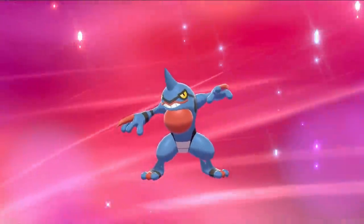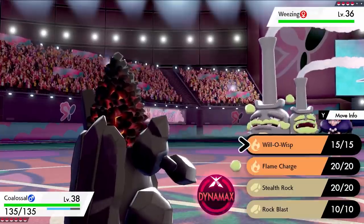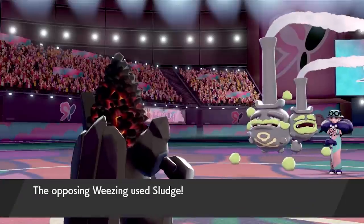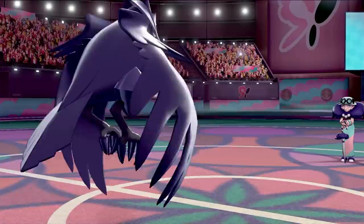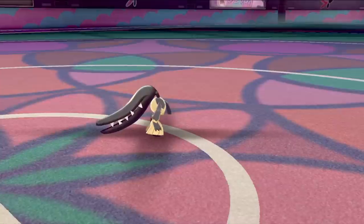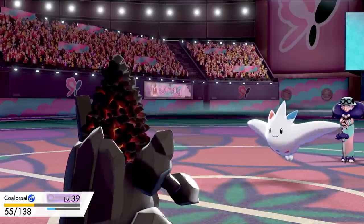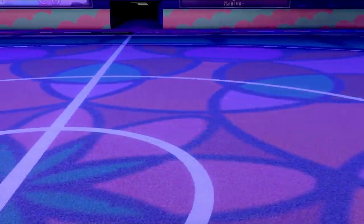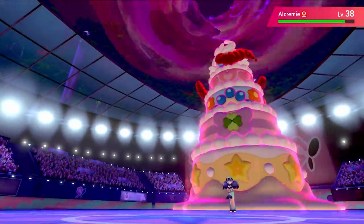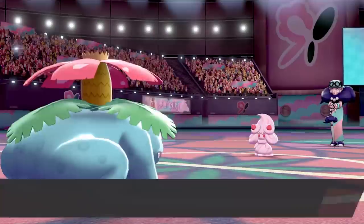Since the next gym is Fairy type, I evolved Croagunk into Toxicroak because he might be useful against it. The Fairy-type gym battle against Opal — I start with Coalossal to set up some Stealth Rocks, then swap in Corviknight to set up Hone Claws on her Weezing and kill with Steel Wing. Mawile took two Steel Wings. I then answered some questions wrong, so my stats got dropped. I go into Coalossal to tank hits from Togekiss, then back into Corviknight, Dynamax, and kill Togekiss with two Max Steel Spikes. She goes into Gigantamax Alcremie — I get one more Max Steel Spike off before shrinking, then go into Venusaur, set up a Growth, take two moves like a tank, and finish off Alcremie with Petal Dance.